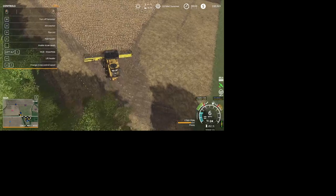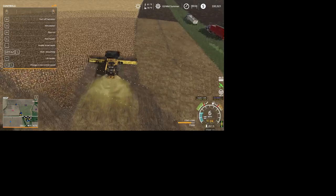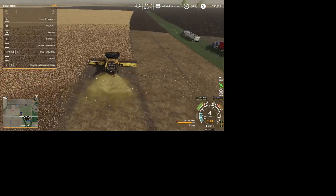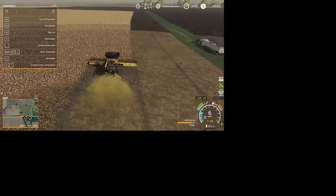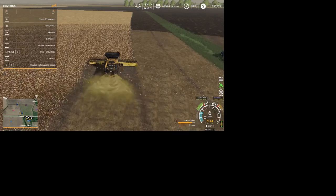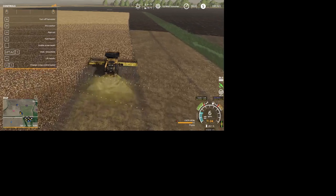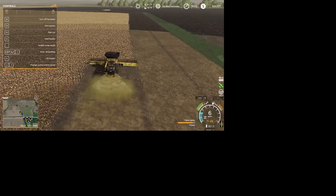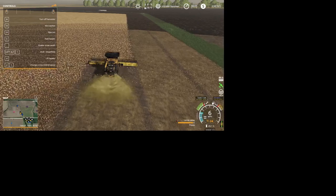You guys saw us when we harvested cotton over there on field 27 — we got pretty loopy but we had a good time doing it. Now this will give us plenty of area to turn around. Normally we do two headlands all the way around the whole plot of land — it just makes harvesting easier, and a lot easier when you're doing your planting, seeding, fertilizing, and liming too. It all helps out.